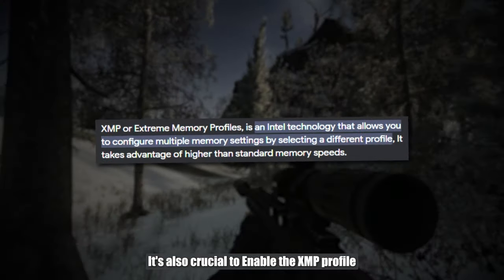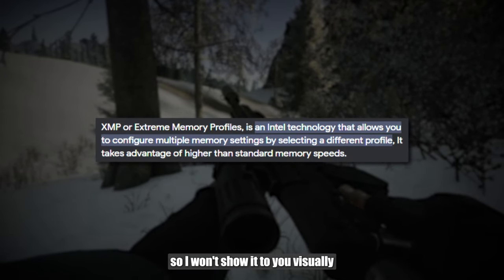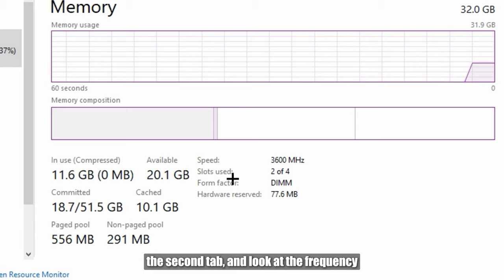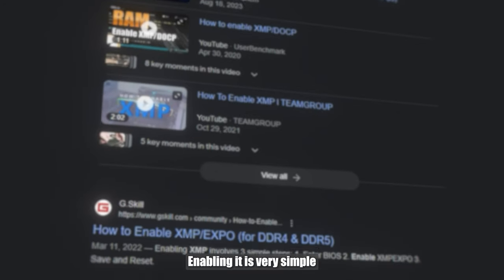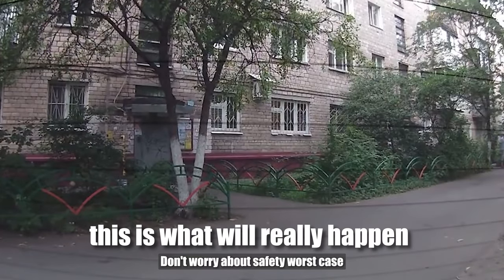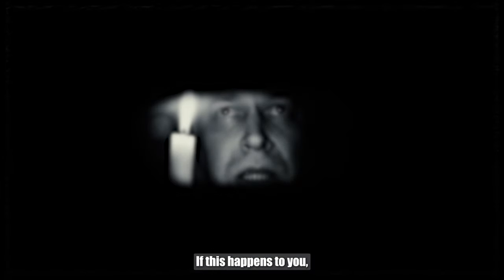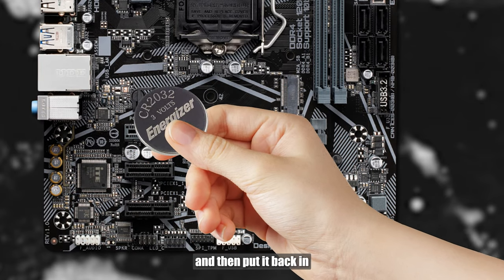It's also crucial to enable the XMP profile, which is done in the BIOS. To check if it's enabled, go to task manager, the second tab, and look at the frequency of your RAM. If it shows 2133 or 2666, then it's off. Enabling it is very simple but done in the BIOS — there are plenty of guides online. Worst case, your computer simply won't start, but you can pull out the battery on the motherboard and put it back in to reset the BIOS.